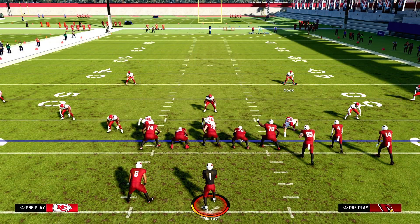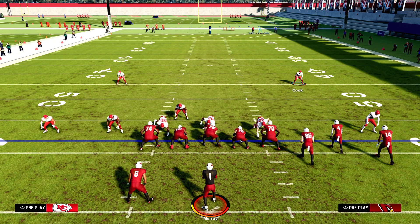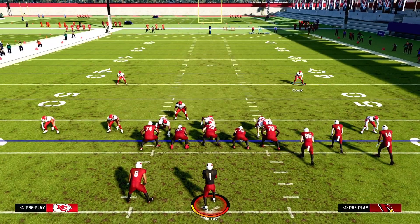Once you come in, first thing you want to do is press R1, pinch your defense, slant your defensive line to the right, and you should get left outside pressure.